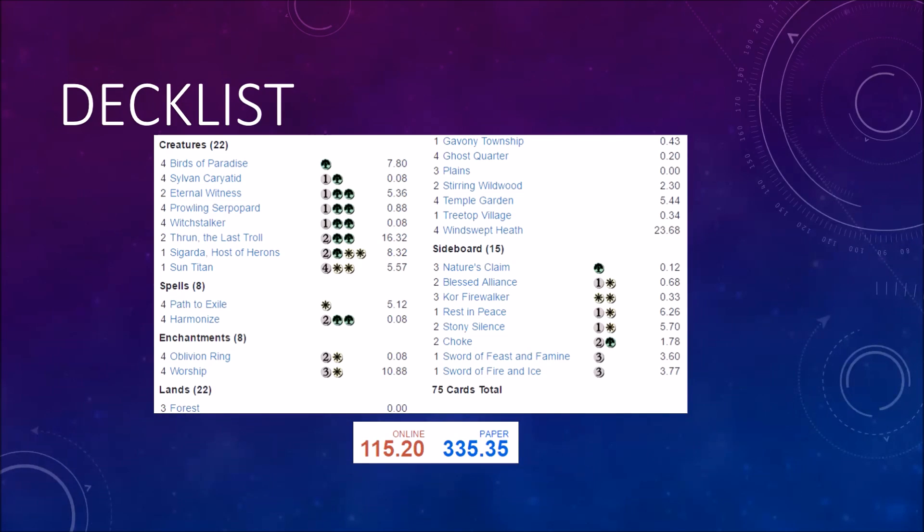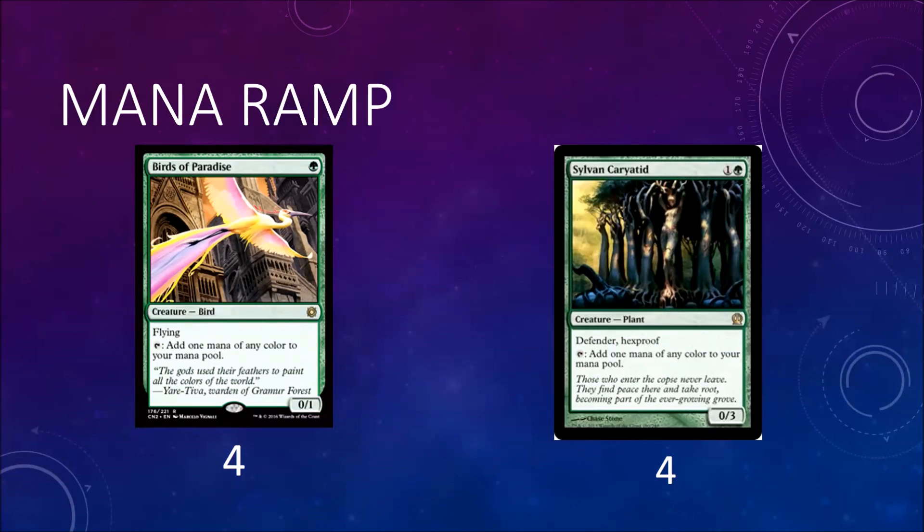As I always say, every game it depends on what metagame you're trying to play in, so your sideboard might not match up perfectly with mine. For mana ramp creatures, we have four Birds of Paradise and four Sylvan Caryatid. It's very important to be playing some number of mana ramp creatures because the card you're trying to ramp into costs four mana, and you want to play it as efficiently and as quickly as possible. Sylvan Caryatid also has hexproof, which will come into play later.